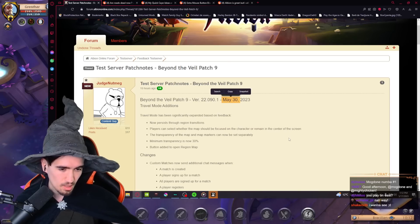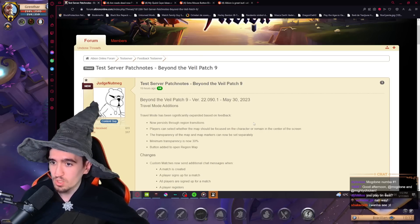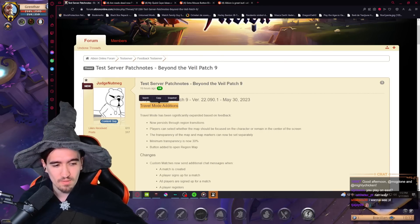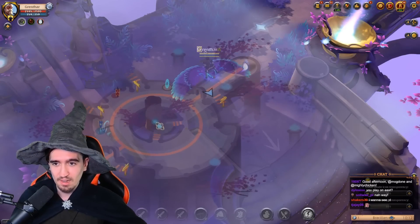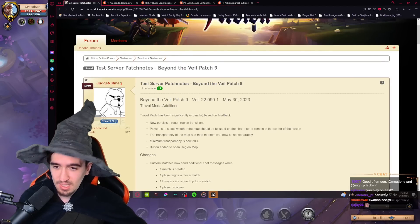This is going to drop in about 13 days, which is great. First up: travel mode additions. Travel mode is the transparent, translucent map that you can open by pressing Shift+N, and there are some changes to it.